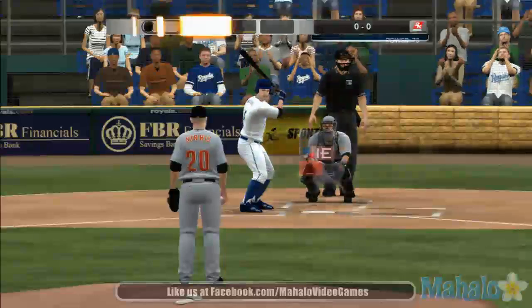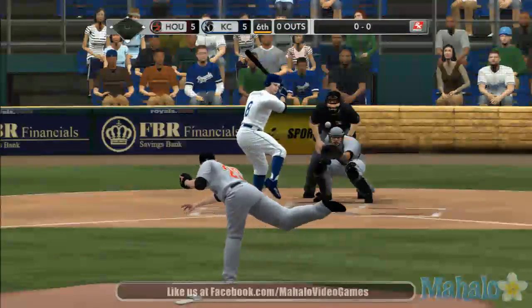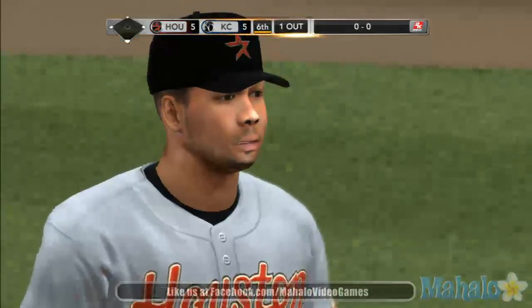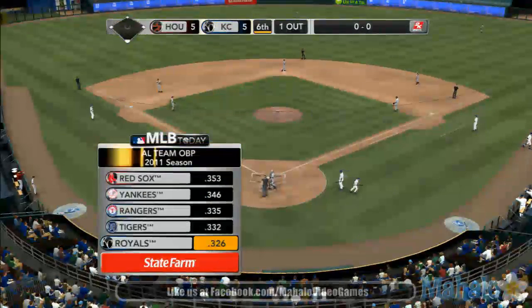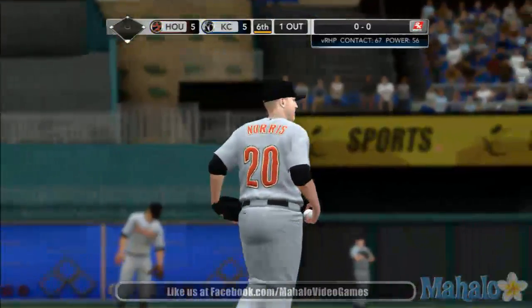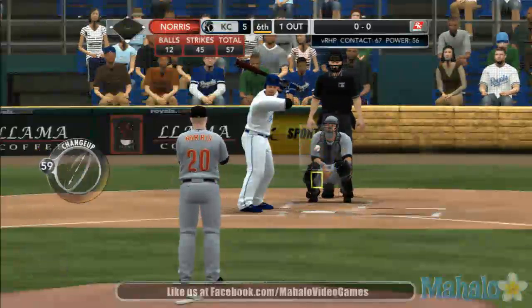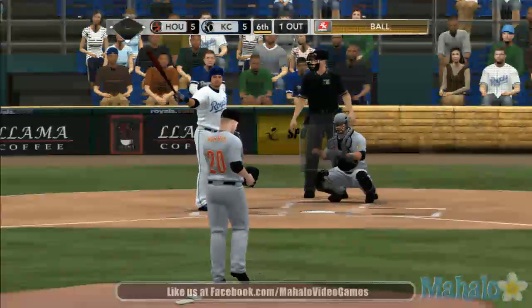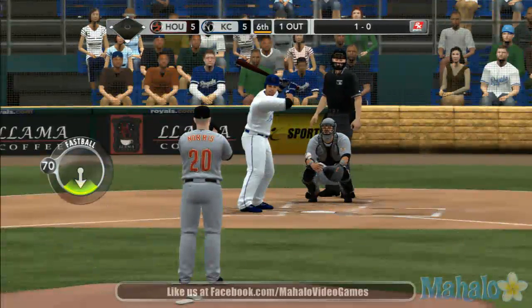Moustakas at the plate now, 0-2 thus far. Swing and a shot to third — in plenty of time for the out. Now we look at which teams have been getting on base the most, brought to you by State Farm: the Red Sox number one, second the Yankees, third the Rangers, the Tigers fourth, the Royals rounded out at five. When you're facing a team with an on-base percentage as high as this one — one of the best in baseball — as a pitcher you have to throw quality strikes. They can still hit, but they like to work the count, get deep in the count. The biggest thing you can do against a team with a high on-base percentage is throw strike one, and then hope you can get them to chase. If not, you're going to be in trouble.